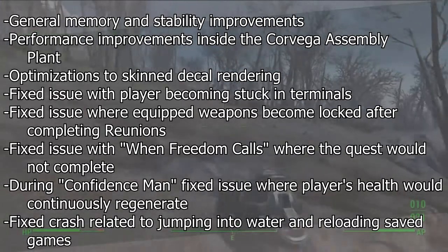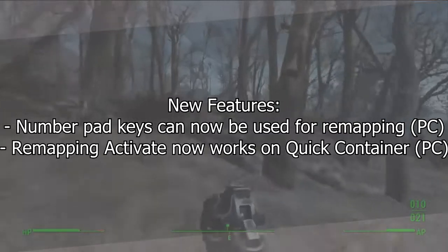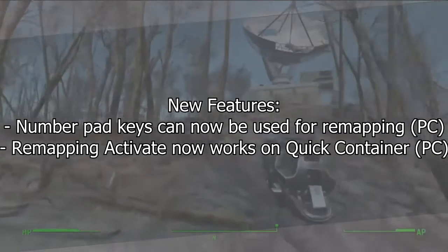Fixed crash related to jumping into water and reloading saved games. Number pad keys can now be used for remapping — PC only. Remapping activate now works on quick container — PC only.